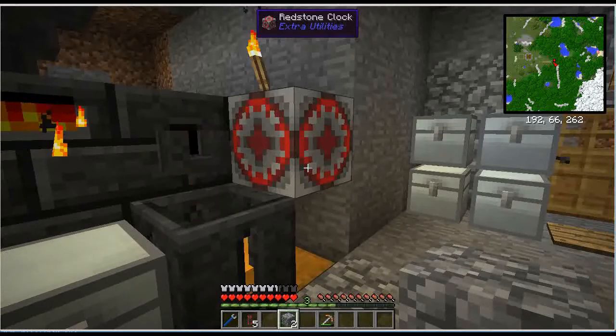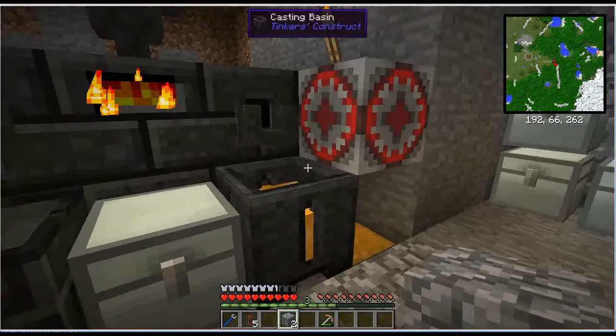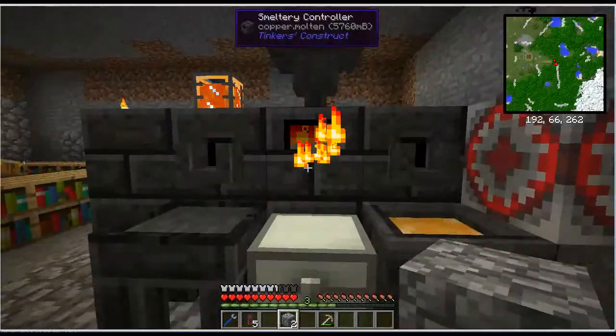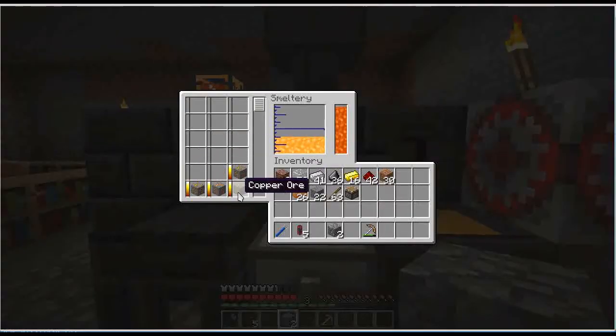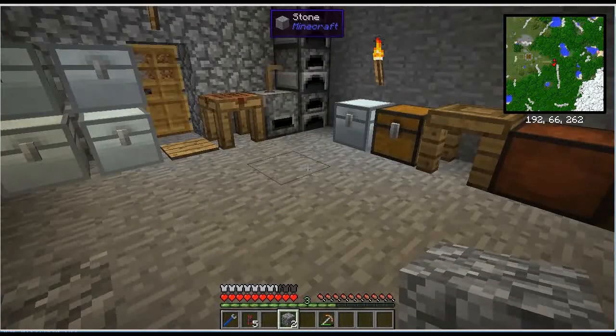We can leave the rest on the clock — it'll just keep making copper until we don't have any more copper to make. The hopper and smeltery will melt up all the copper and just make blocks until it's done. So that's the redstone clock and a couple of hoppers that we can use to do some partial automation.